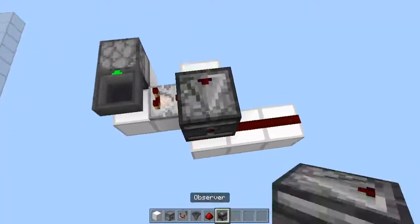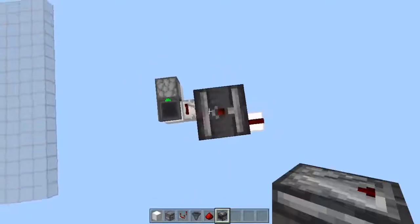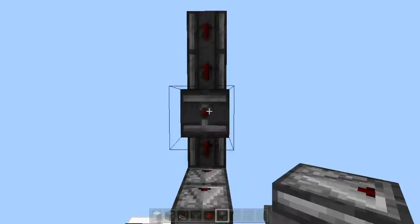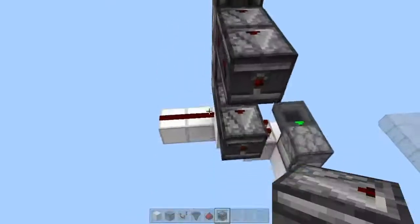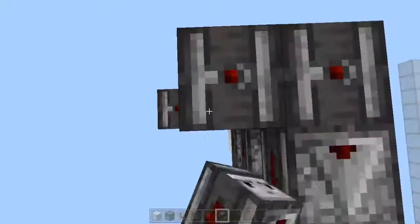Now, from above that redstone line, we need a 5-blocks-tall observer tower all facing downward. Then we need to place a 2-block horizontal line of observers facing to the 1st, 3rd, and 5th observer of the first observer tower. Then just do that same thing 2 more times.